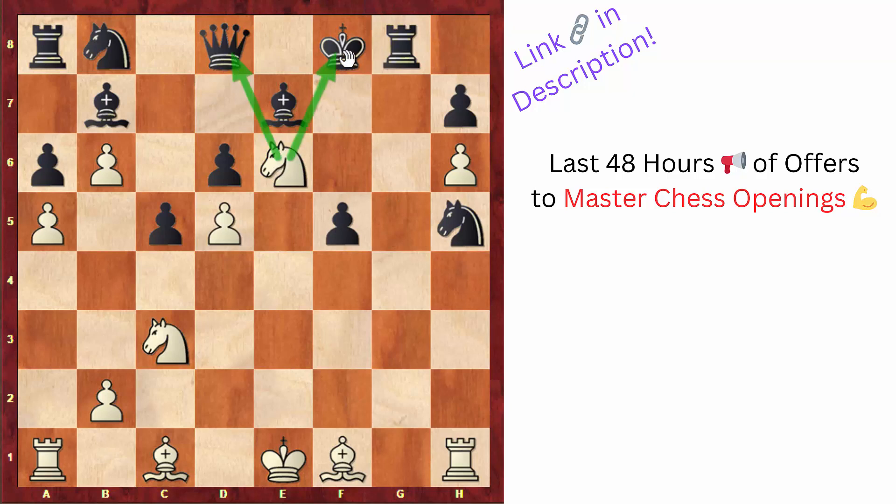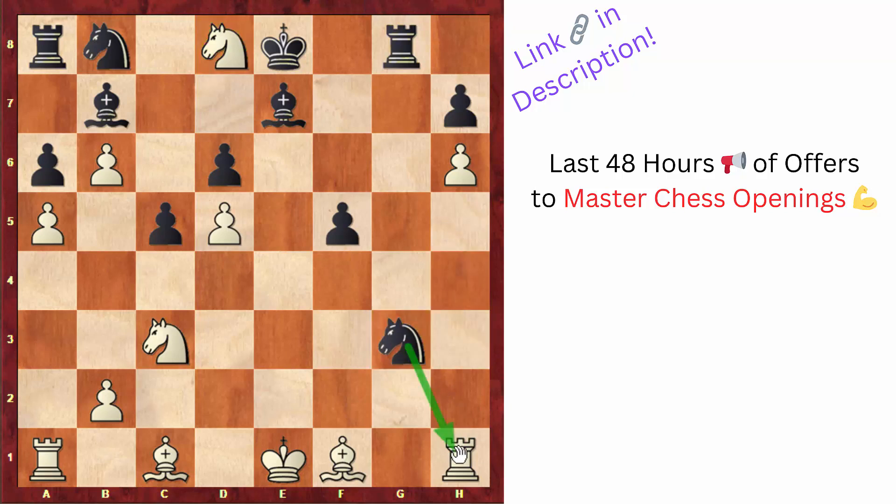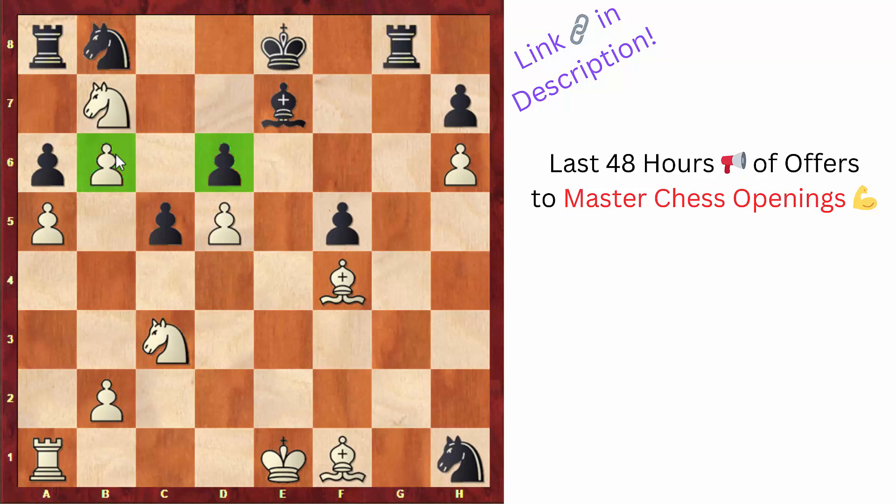White had to see a bit further ahead — after king to e8 and knight takes d8, instead of capturing on d8 where white would simply take the knight, black played knight to g3 attacking the rook. If the rook moves, black captures the knight on d8. But white played the very nice move knight takes b7, sacrificing an exchange. After black captures the rook on h1, white will finally get very quick development, putting pressure on d6. The b6 pawn is also very strong with fewer pieces on the board, so white already has the better position.